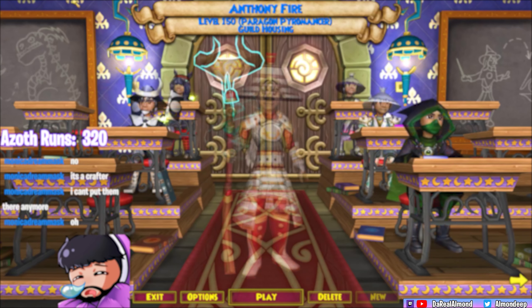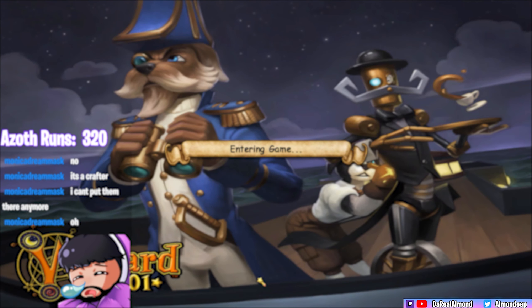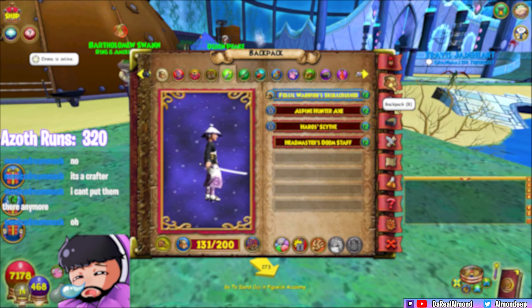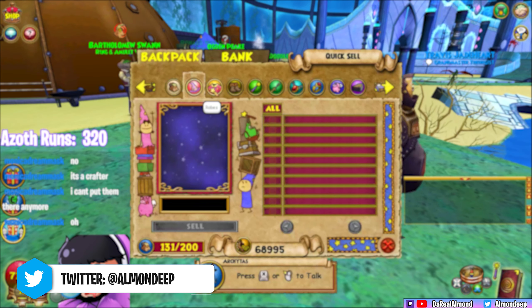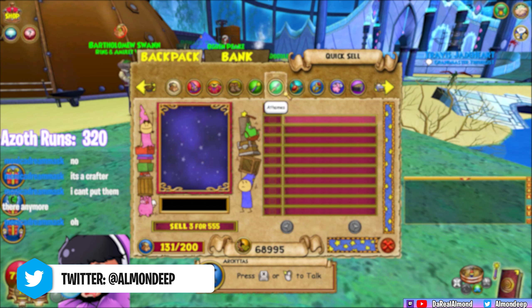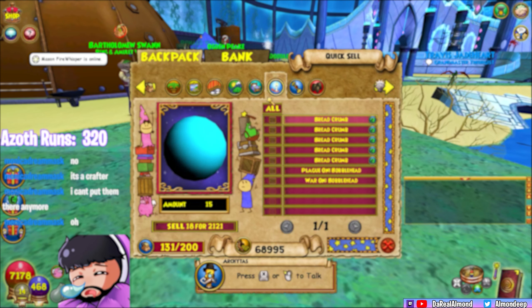I see many people hyping up the wands, the hat and boots, and I'll most likely be using the hat and boots on a lot of my characters. The hat usually gives you a really good card, especially for Fire and Death. For Death you get that mass Feint and you don't have to lose out on stats because it's equivalent to the merciless hat.